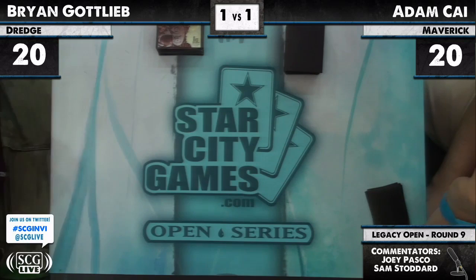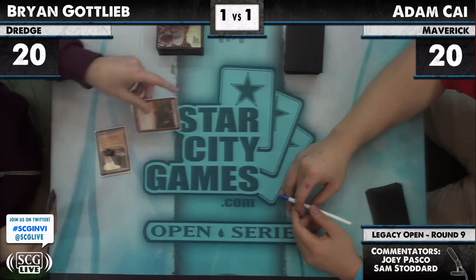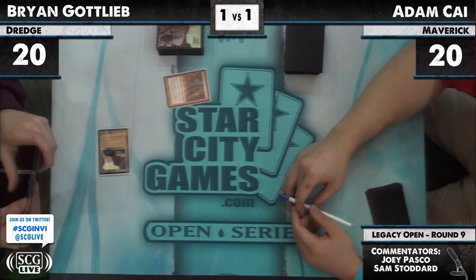Brian Gottlieb looking at his hand, trying to make a decision. He says yes, he keeps. Adam Kai says do what you got to do. If Brian mulliganed into a turn one win — don't kill me on turn one. Faithless Looting — because you can't kill him on turn one. Yes, you can. Faithless Looting for Brian, draw two, discard two.